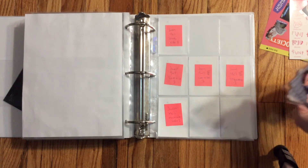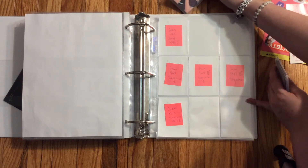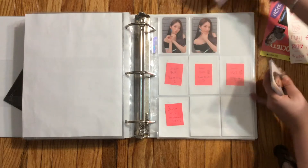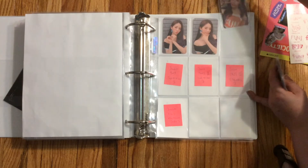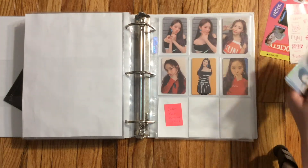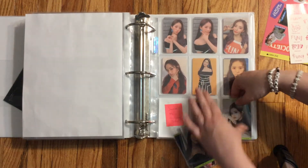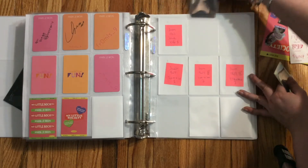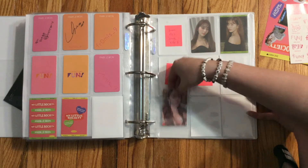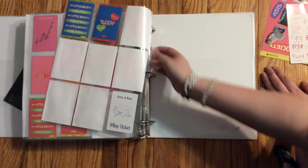Next we can move on to my Jiwoo collection, which is gonna look pretty full after this. I have 'Fun Factory' completed, including the kinos, which I was surprised to get for a good price — though I know why, because one of them is kind of sort of damaged. Fun Factory is done! Then we have 'My Little Society,' which is almost done — I just need two more cards. Then we have 'Nine Way Ticket,' where I only have one card, and I have two on the way from Yokio. I still need the last one and I'm not sure where I'll get that from.